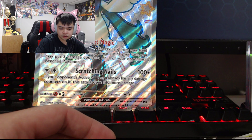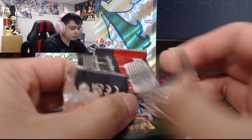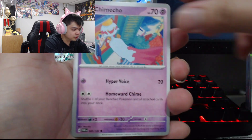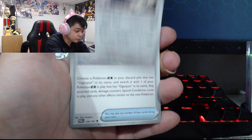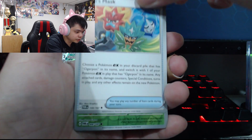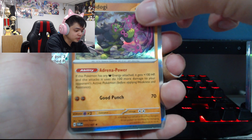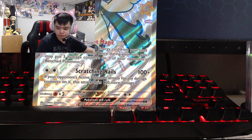I'll put this on the side and sleeve it later — forgot to grab some sleeves. Last pack! Only one hit so far but I'll show you my earlier hits after this. Snow Run, Chimecho, Chimchar, Whirlipede, Conkeldurr, Ribombee again — three now! Ogre's Mask, not bad. Sunkern, Darmanitan... and the last card — wow, no good pulls. Only one hit total.